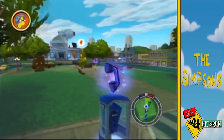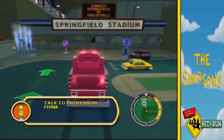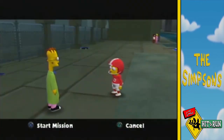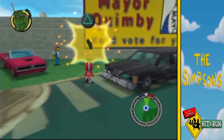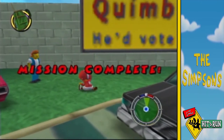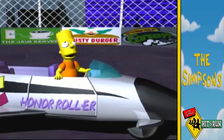In level two we took control of Bart on his hunt for the Bonestorm 2 video game, and following the story missions we learned that Professor Frink has the last remaining copies. After we ask him for one, he offers us the chance to play with a giant robot to get the remaining parts that he needs. After getting them all, Bart is attacked by the robot before being abducted by Helium's truck slash dinosaur.